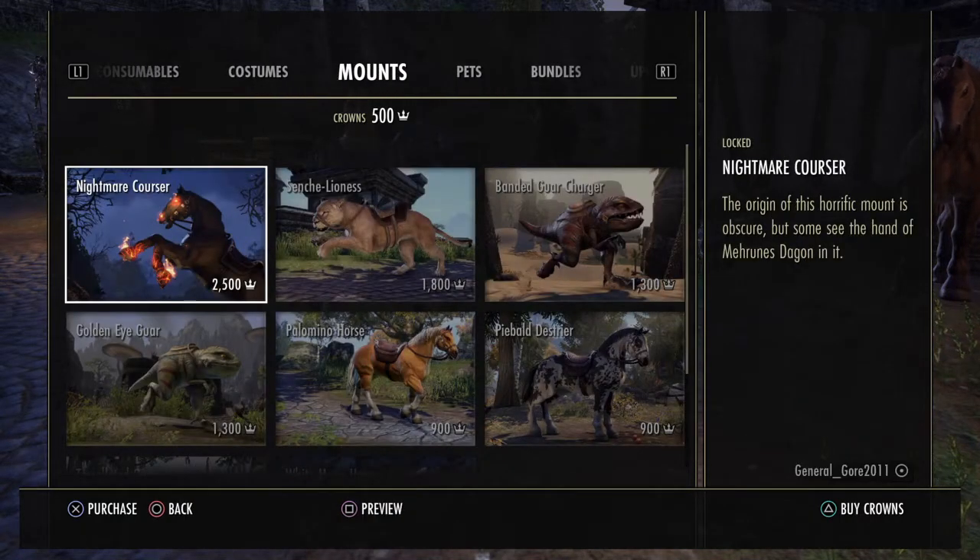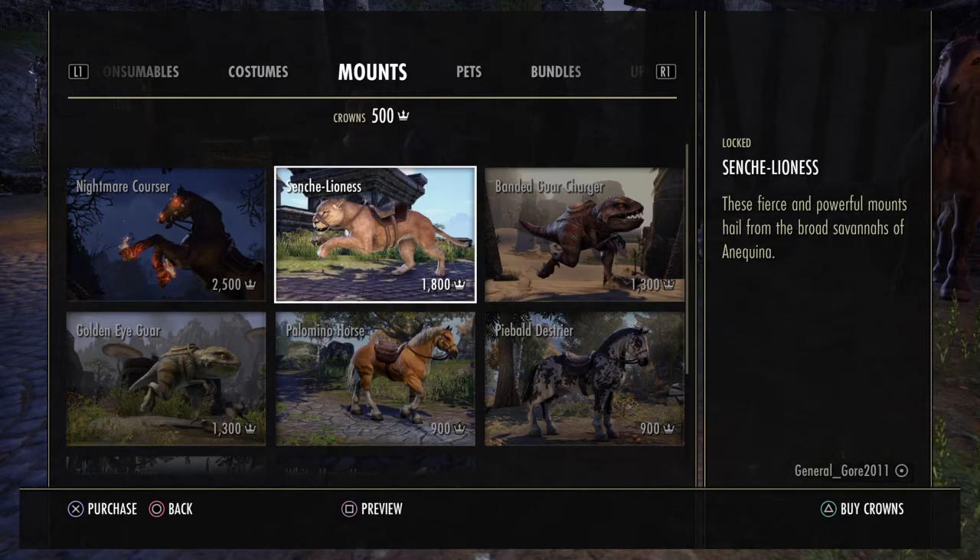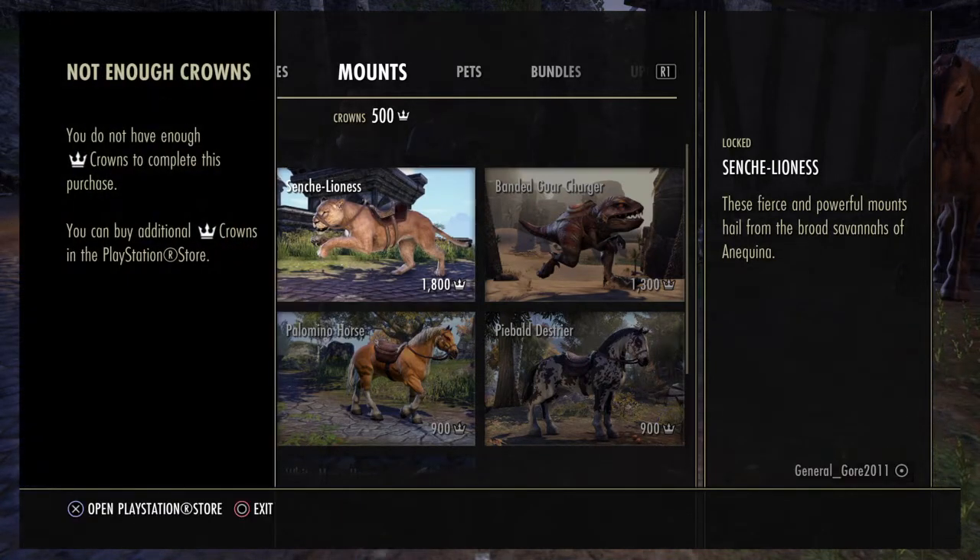So yeah, the two ways to do it are either go to a stable and find them really expensive, or if you get enough crowns - I don't know how to earn more crowns to be honest. If you don't have crowns, you can go to the PlayStation Store and that will get you more crowns to purchase this stuff. I don't know if there's any other way to earn them. But yeah, that's just how you do it.